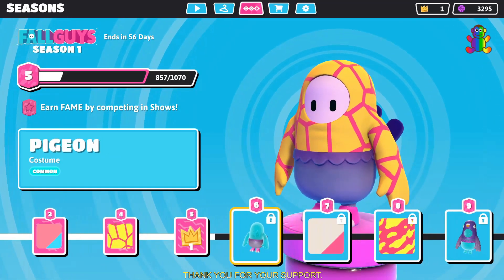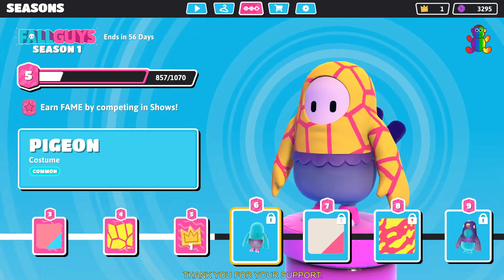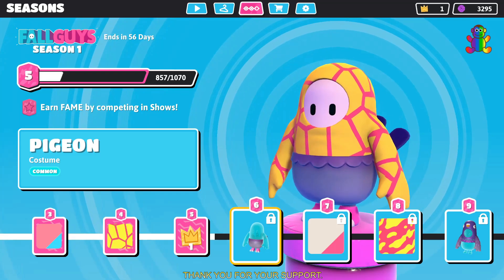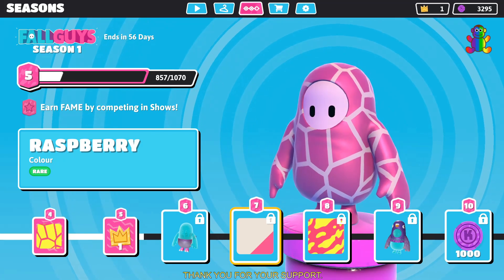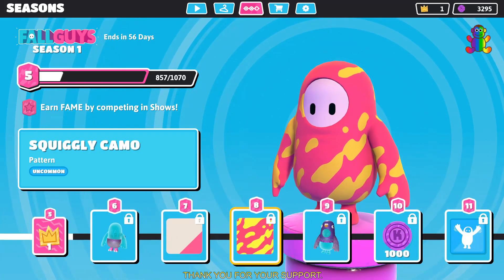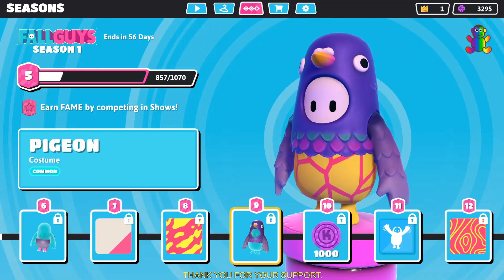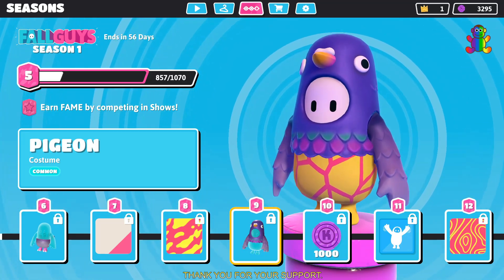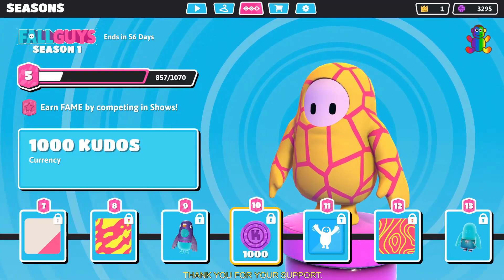Level 6 you can unlock the pigeon costume, which you can see at the bottom of my character — the blue thing there. Level 7 you get the raspberry color which is rare. Level 8 you get a squiggly camo pattern, uncommon. Level 9 you get a pigeon costume which is really cute and common. Level 10 you get 1,000 kudos currency.